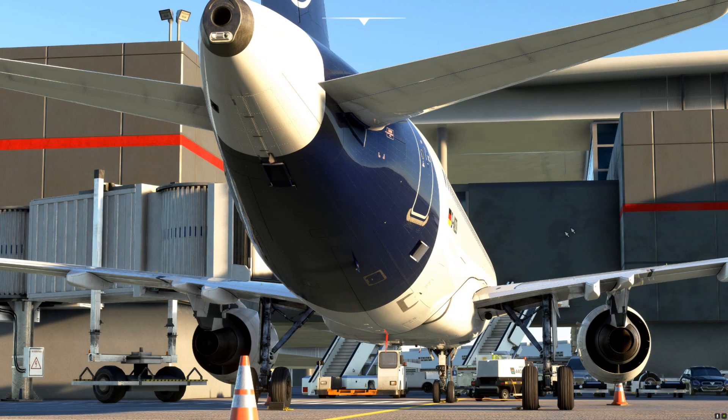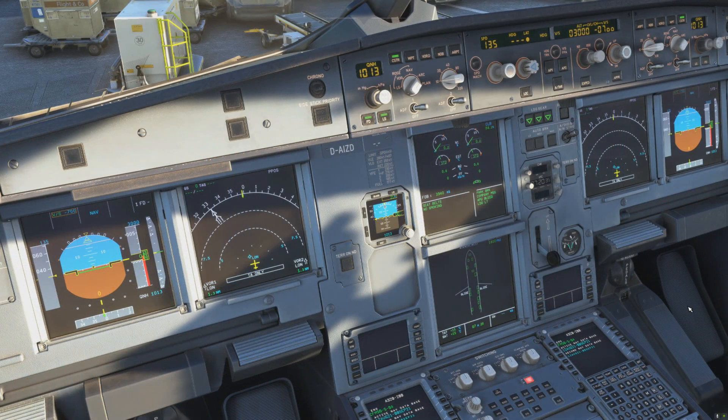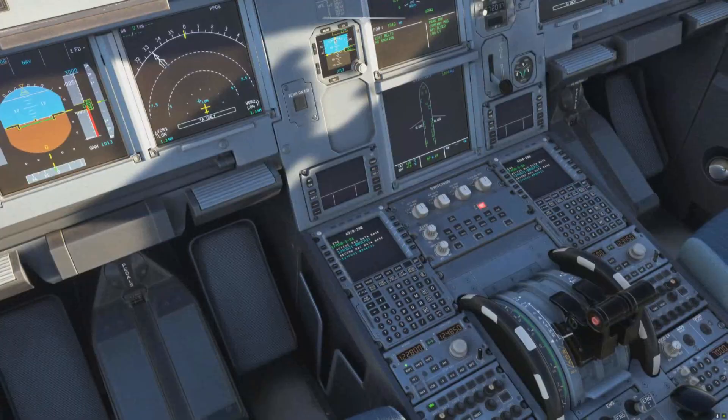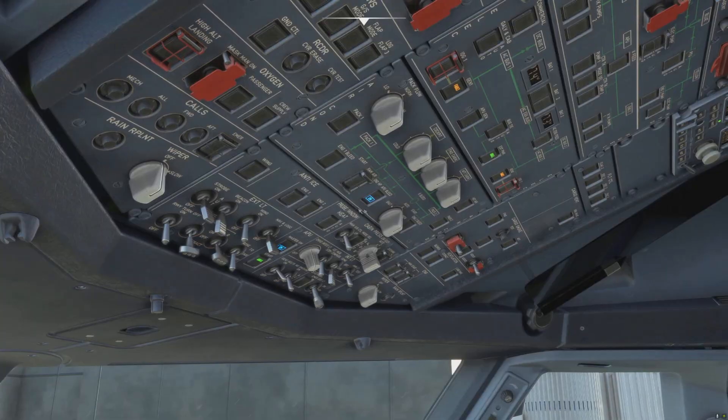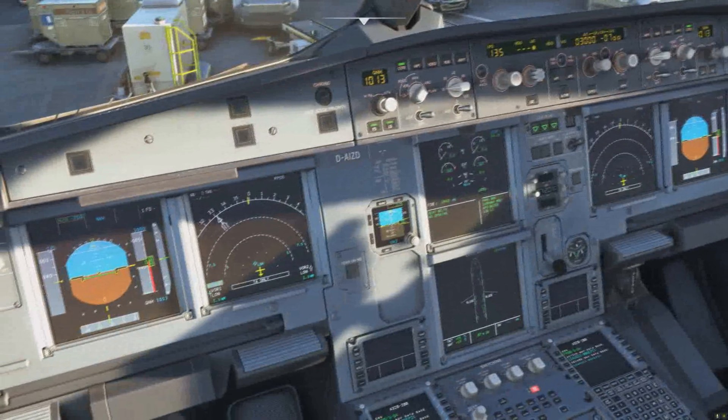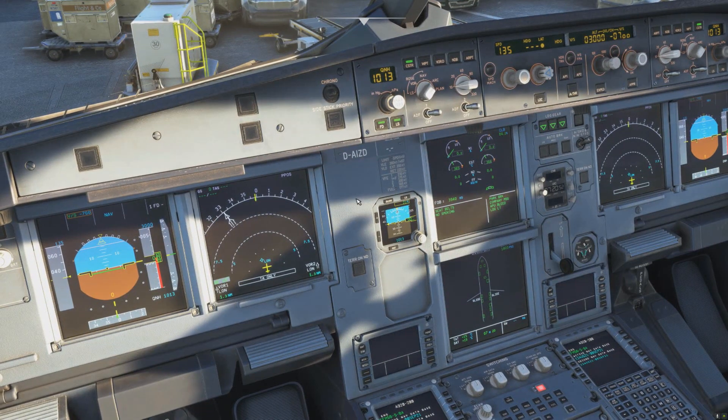On the A319 we do not switch on the APU bleed until two minutes after engine shutdown. The procedure is: when you shut down the engines, you start the timer — if you've seen many of my other videos you'll realize we use this quite a lot — and after two minutes you can switch on the APU bleed. That's the difference between the A320 and A319.